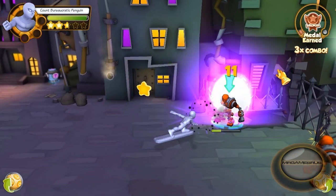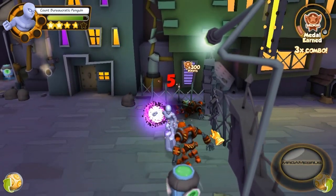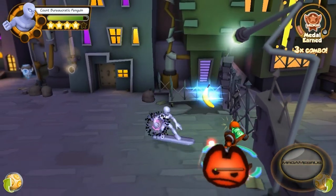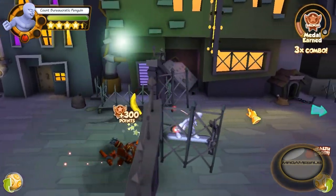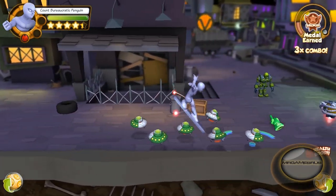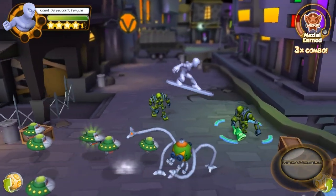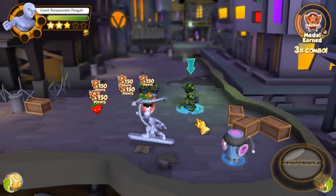Now let's perform his second power attack. And his second power attack is cool too — it's pretty gnarly. He does a kickflip, and this attack hits enemies nearby one another and knocks them into the air. Look at that — knocks them all down. Good times.